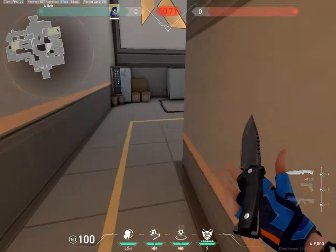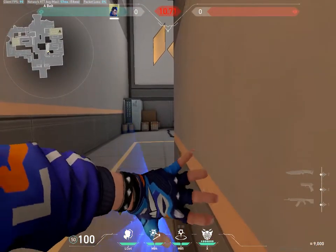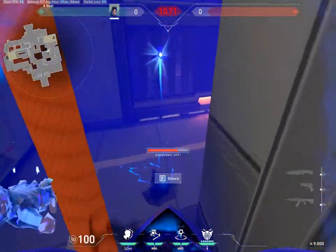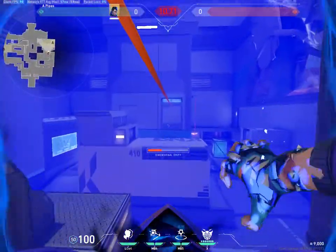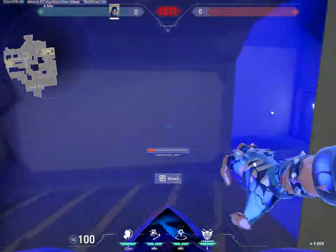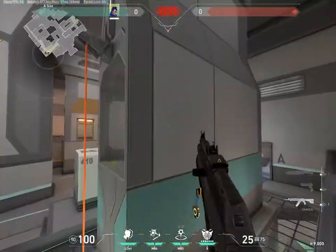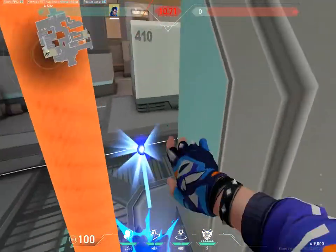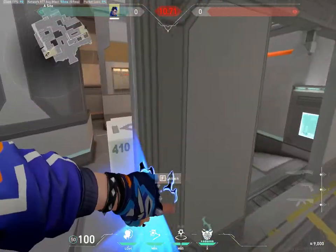So what you're gonna want to do is: you alt, then draw your flash, and as you do that you're gonna alt and go into the zipline at the same time. So you're basically just timing the flash and your alt with going into the zipline, and this only works in your ult.